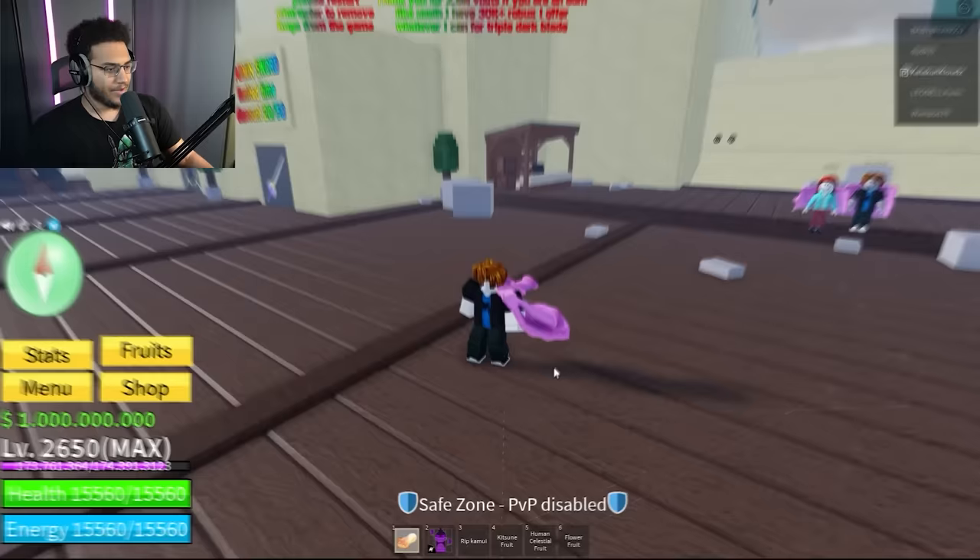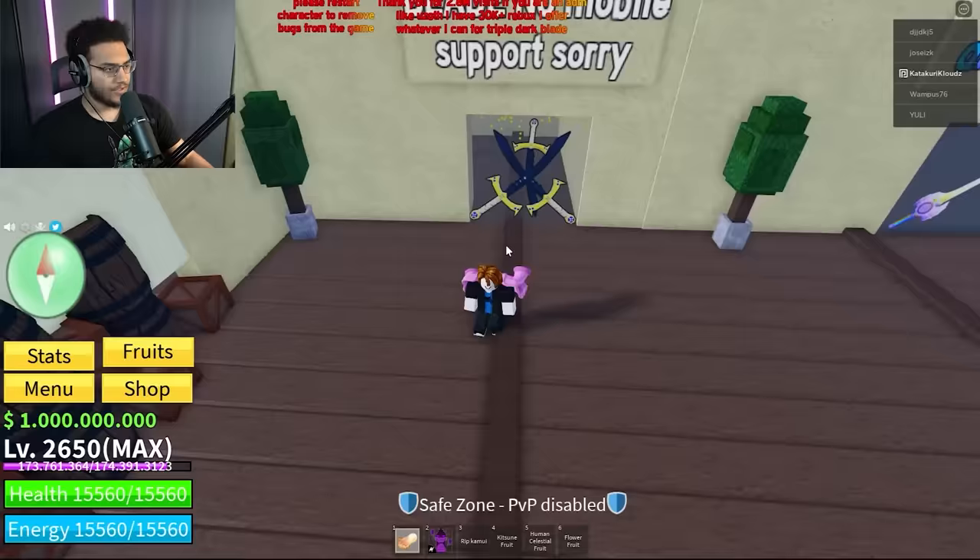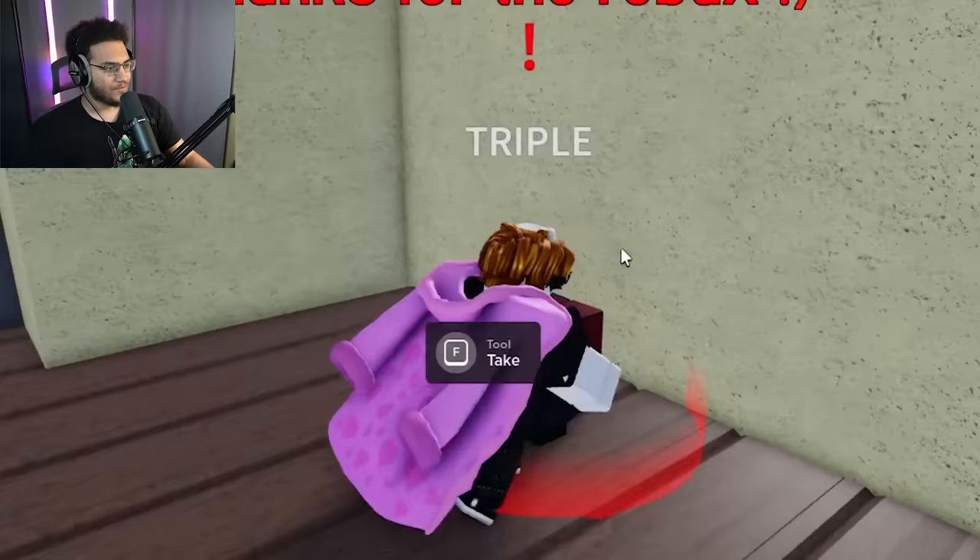Purchase of Triple Darkblade succeeded — bought it. I don't see anything. Did I just get scammed? Wait, I just walked through the room. Oh, you have to talk to the NPC to get it. Okay, we got it.